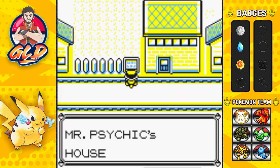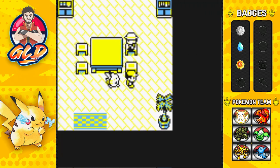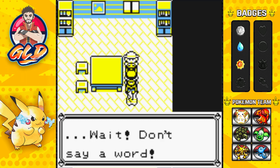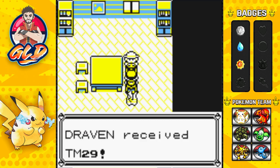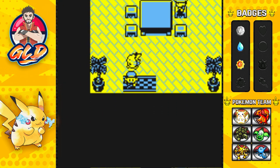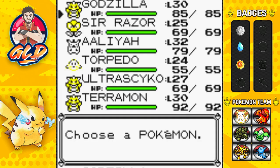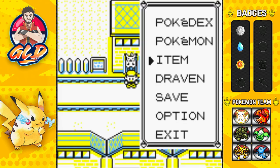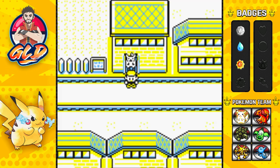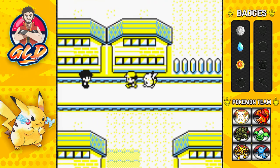This is Mr. Psychic's house. If you go in and talk to him he says 'wait, don't say a word, you wanted this' — and we got TM29, which is Psychic. I could teach that to my Ultra Psycho right now, but it will learn it eventually and I'm not trying to teach it that move just yet.